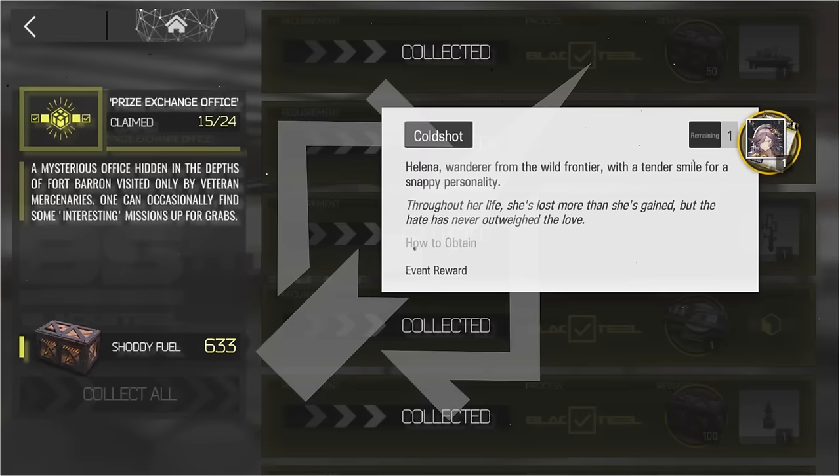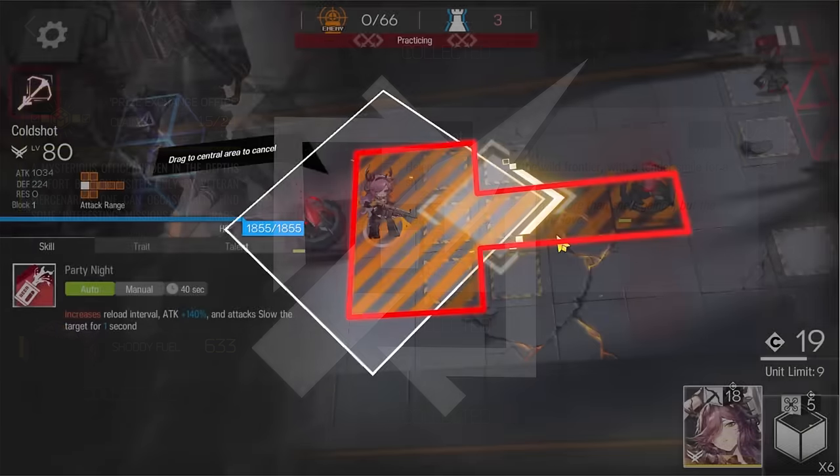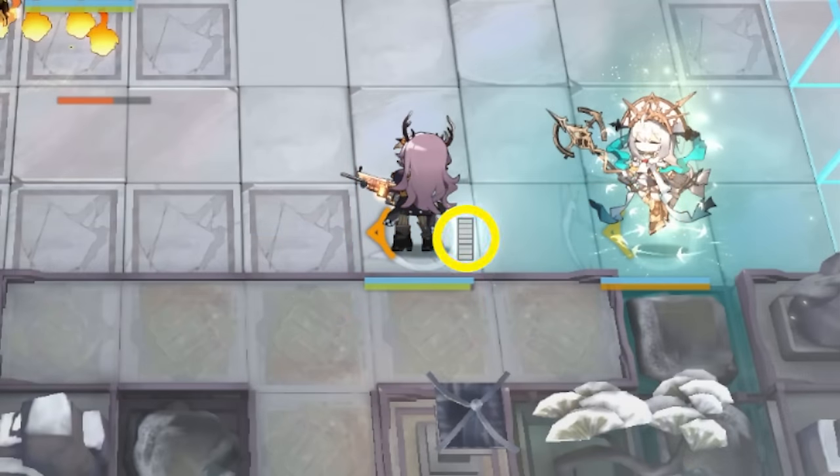Coldshot is a welfare and the first operator in the Hunter class, a sniper class bearing quite a particular range and a new ammo mechanic.